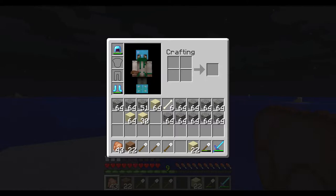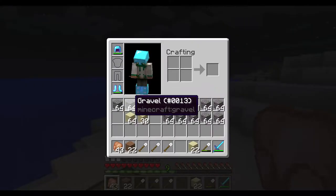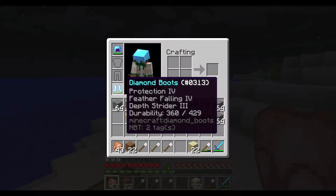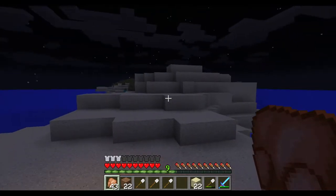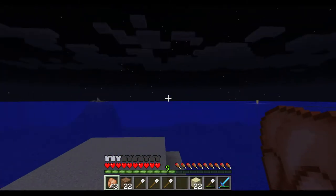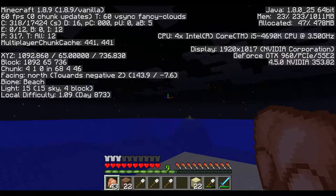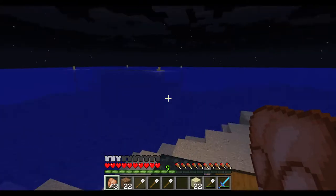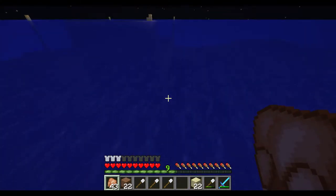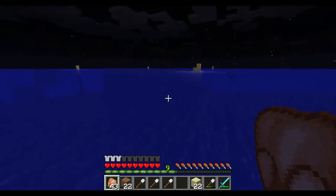Hello, I am back on the Minecraft server and as you can see I'm actually wearing some protection. I've got Respiration 3 as well as Depth Strider. If you watched the previous let's play, we're out in the middle of nowhere - thousands of blocks away. With that being said, why are we out here? We are going to be out here building an entire guardian farm.